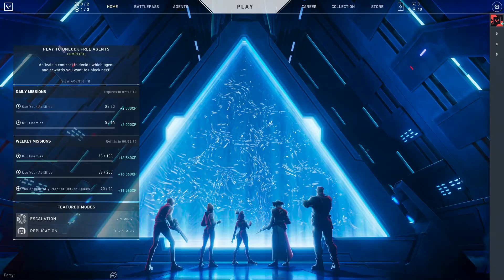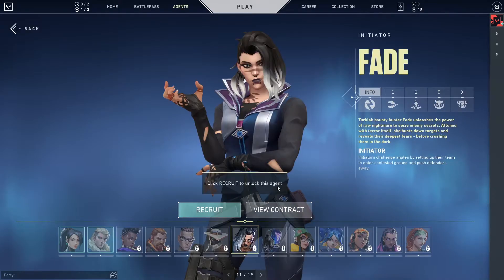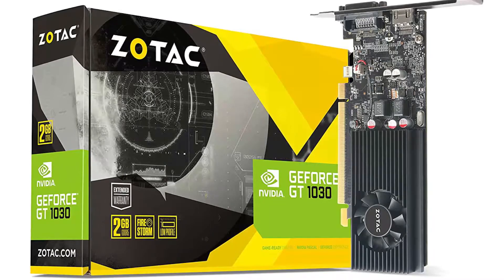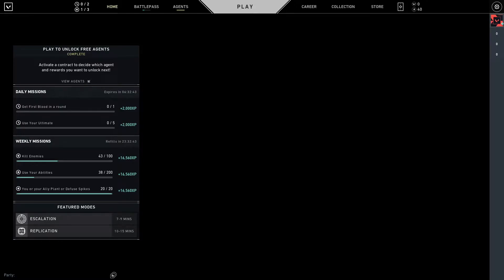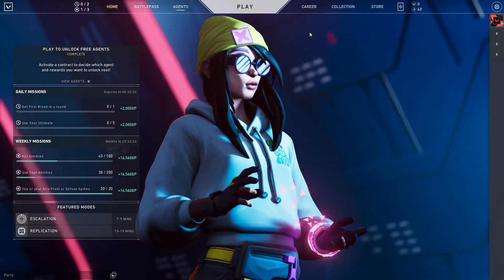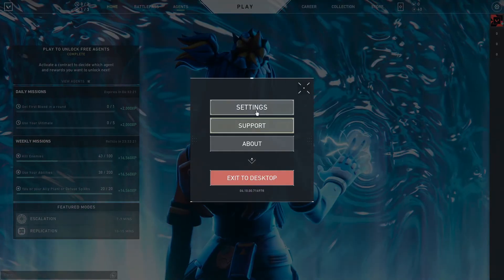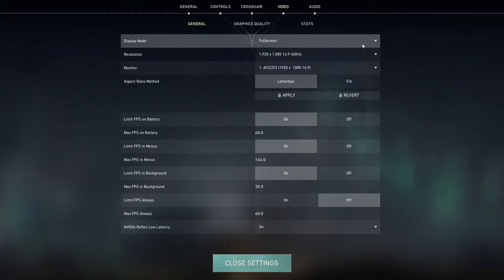Best graphics settings for the most famous game in the gaming community, Valorant. If you have a high-end graphics card, you don't need this kind of settings. But if you have a mid-range graphics card, like the Nvidia GeForce GT 1030, then you may require these settings. These settings are based for 60 plus FPS and also for greater picture quality. If you have this Nvidia GeForce GT 1030, then you may use these settings for better performance and also better picture quality. Thank you.